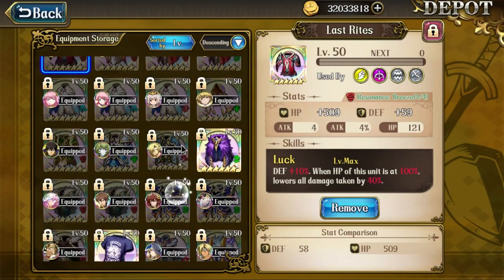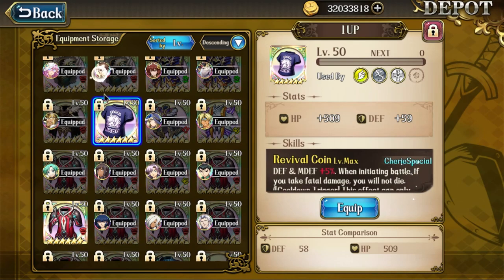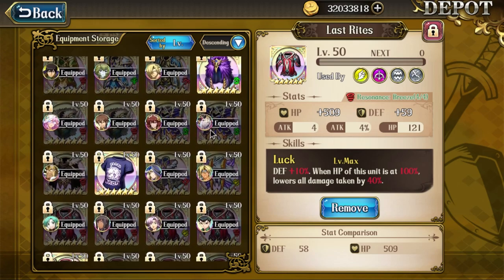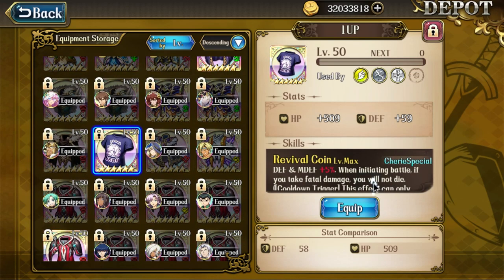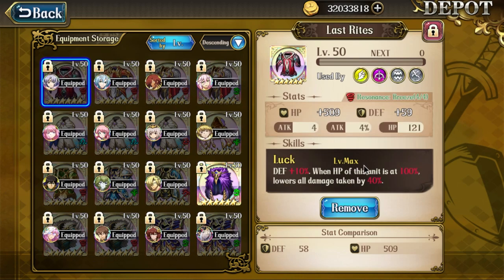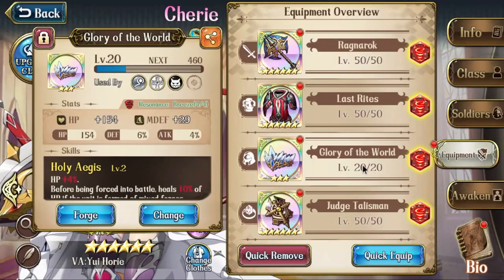For armor there are really two options: Last Rites or her exclusive. I prefer Last Rites because of the damage reduction — that's 60% right off the bat, making it much harder for her to get killed. She has access to different troops like angels to handle magic. Her exclusive's effect only applies when initiating battle, but with her talent likely triggering act again, you probably won't get counter-killed anyway. Last Rites is really hard to work around for the enemy, so I'd go Last Rites over her exclusive.